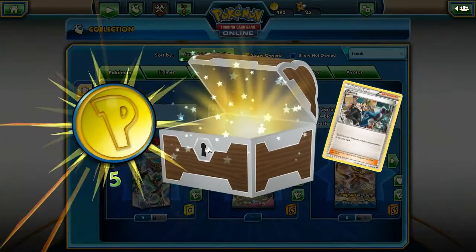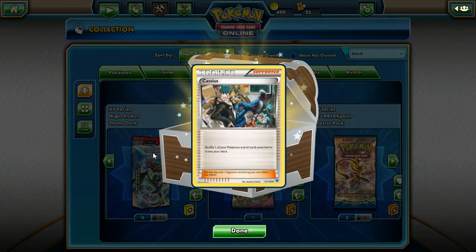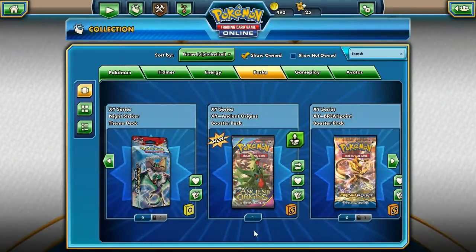And one more reward chest. Awesome. Five, and Cassius — that looks like a card I don't have already. It reads: shuffle one of your Pokemon and all cards attached to it into your deck. That's pretty cool, actually. Like, if you have an EX that's about to get knocked out and it has a bunch of stuff attached to it — that's really awesome.